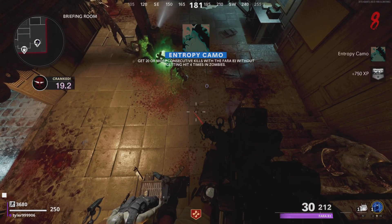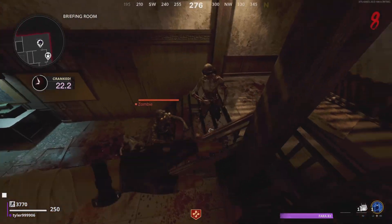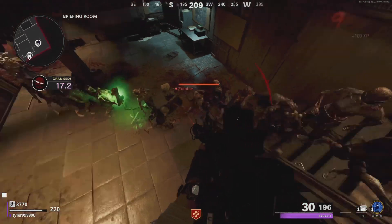As you can see I'm just shredding through the zombies — they really can't do anything about it. This is a really good glitch for you guys to get headshots because zombies are just gonna be standing right in front of you. You guys can get easy kills without getting damaged, rapid kills, all that kind of stuff.